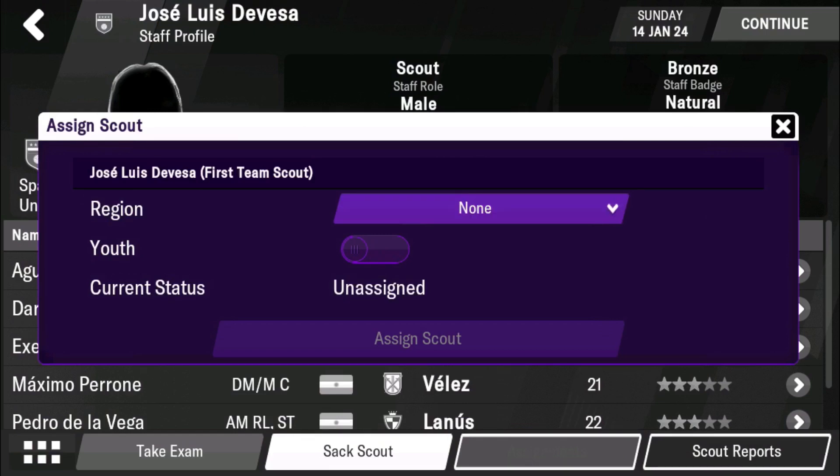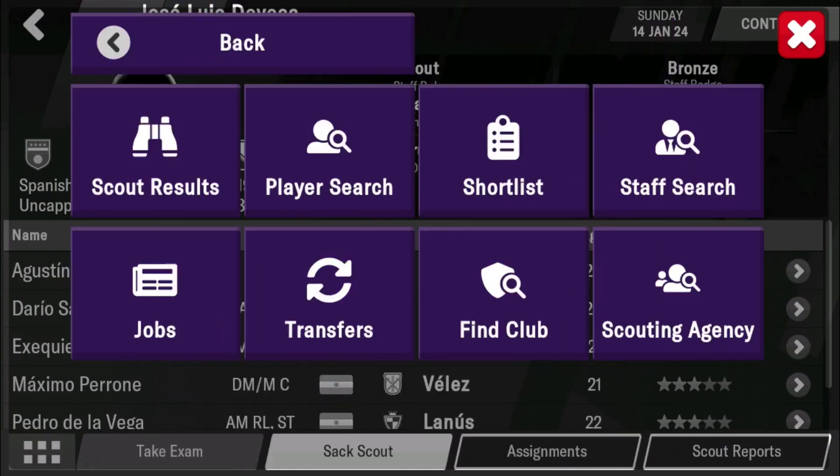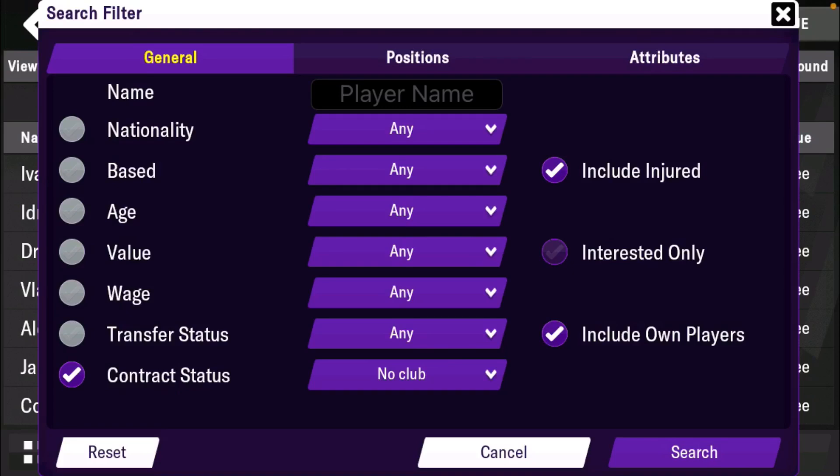When you compare Football Manager Touch and Football Manager on PC, you can look at region, but you can't go any further on mobile. On PC, there are many areas — you should have a similar scouting network where you can filter via age, position, and how you want to scout.